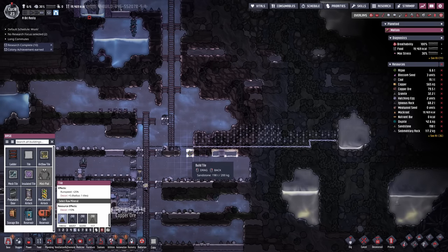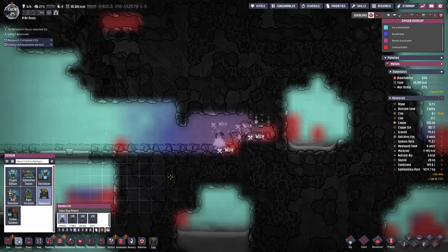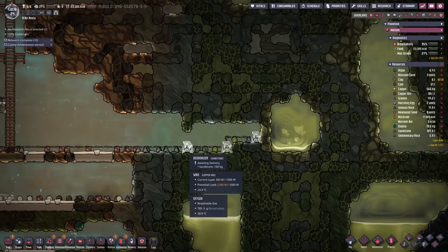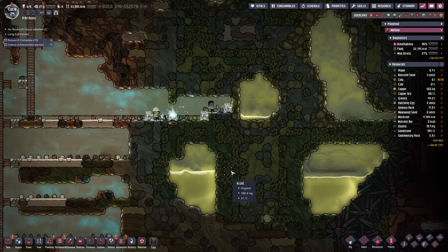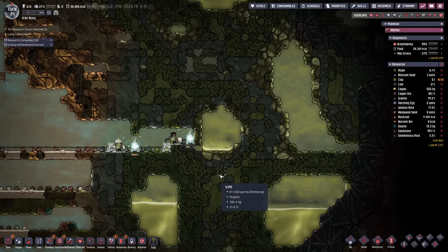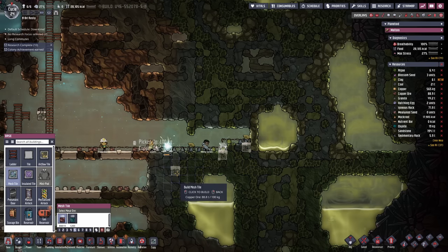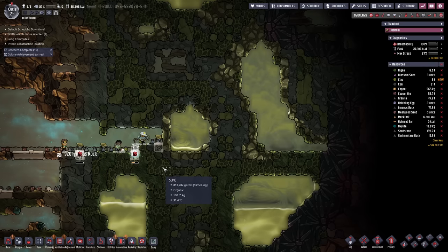We are about to break in here, so let's take no chances. We'll stick in a deodorizer right there, and another one right there, and another one right there. I just don't want any of this polluted oxygen getting out — a little bit of slime lung germs are going to happen, that's to be expected, but I'd like to minimize those chances as much as possible. And a mesh tile right under there and a mesh tile right under there. Probably shouldn't have placed that deodorizer there — but you know what, they'll be fine.